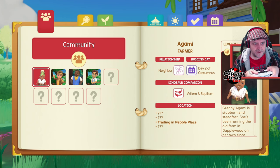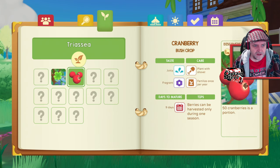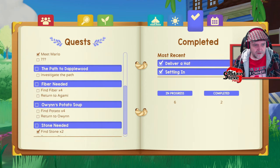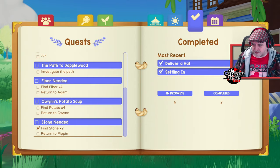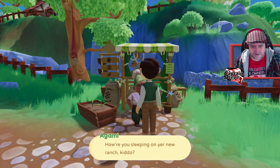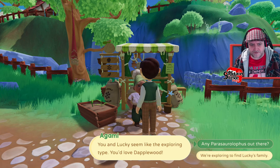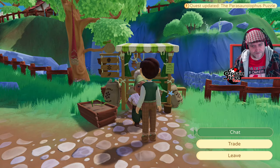I'm finding all these people and doing little tasks — found Pebble Bridge, a clay fragment, cranberries. The care ticks on Lucky are all filled now. Return to Pippin — she's in the main town. I also need to investigate the path to Dapplewood. Looks like I've got to go to Dapplewood; I haven't been there yet. I'm told I'm looking for Parasaurs.